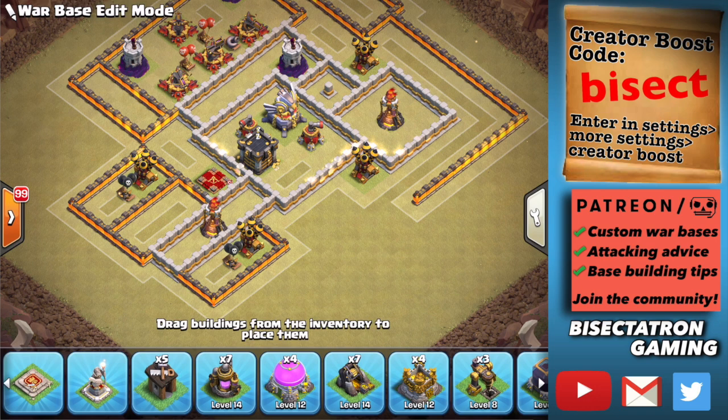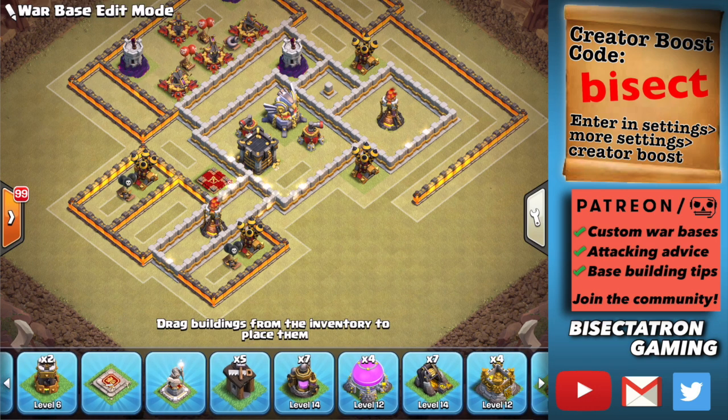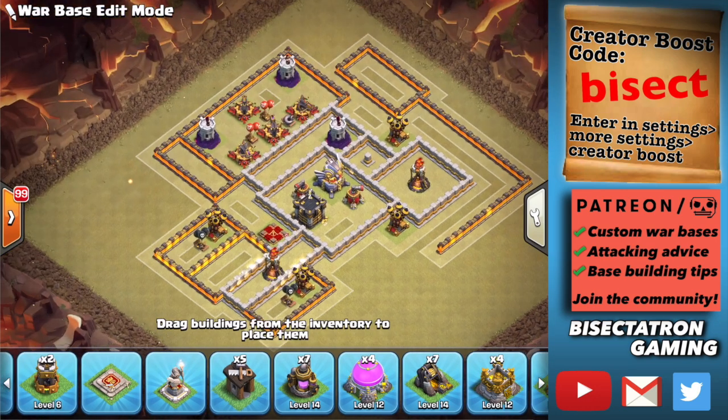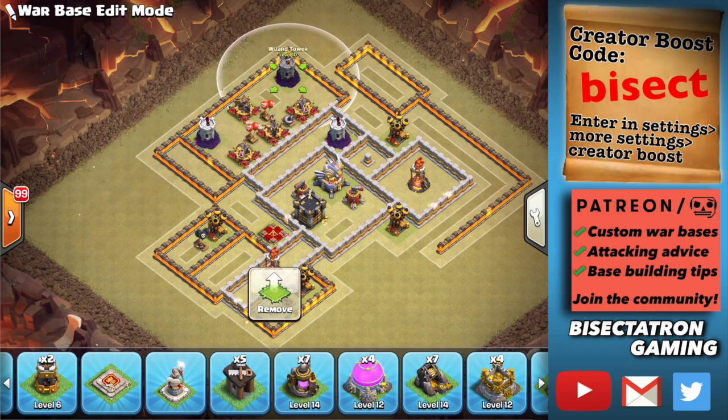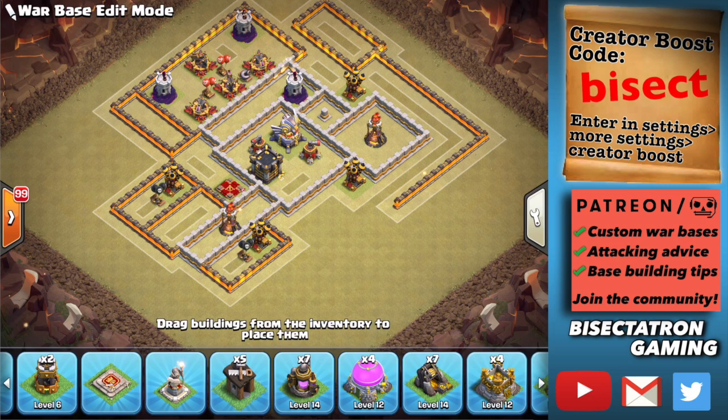With wizard towers, don't put them all in one area — keep them spread out. Maybe keep two or three around the inferno area and the other two on the other end of the base. Make sure they can't be tanked by an ice golem so that bats cannot be used — you don't want an easy drag-bat used on your base. You can prevent that by making sure mortars and other defenses on the outside of the base protect the wizard towers from being ice-golem tanked.